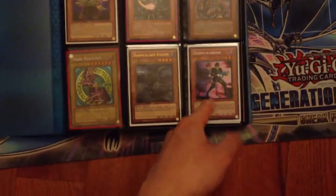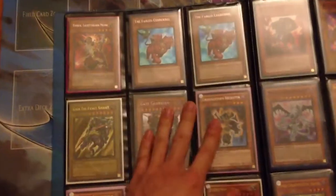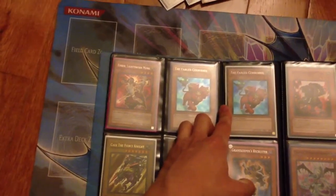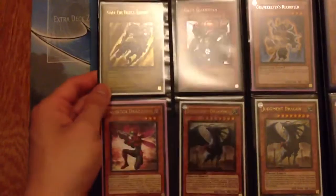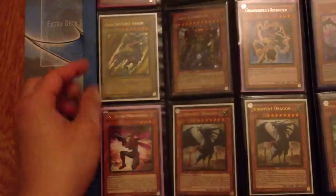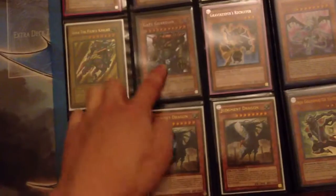Doppel Warrior is $1. Secret Aarrón — the one I was talking about — is $12, or $6 if you pay with PayPal. First Edition Gaia the Fierce Knight from LOB, Near Mint, is $8. Secret Gate Guardian from Metal Raiders is $4.